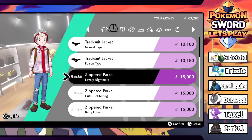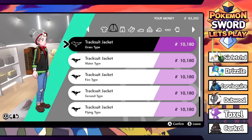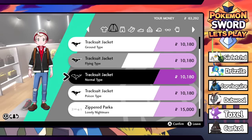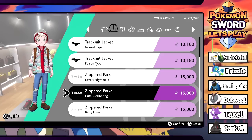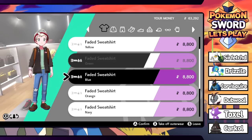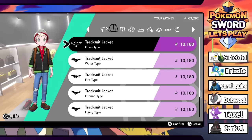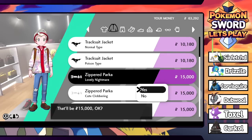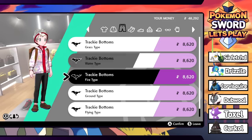The zippered parka looks kind of fresh. Another pretty dope zippered parka option. Should I snag this parka? That boy does be kind of fresh. Or do I go with a regular shirt under my hoodie? There's nothing too crazy in here. Let's get the zippered parka - this one's sick at 15 grand. We came here to spend money so that's fine. Next up - pants. Nothing too crazy there, sticking with the faded jeans.